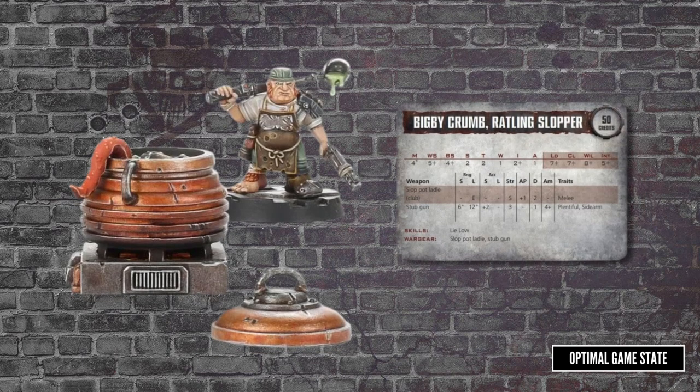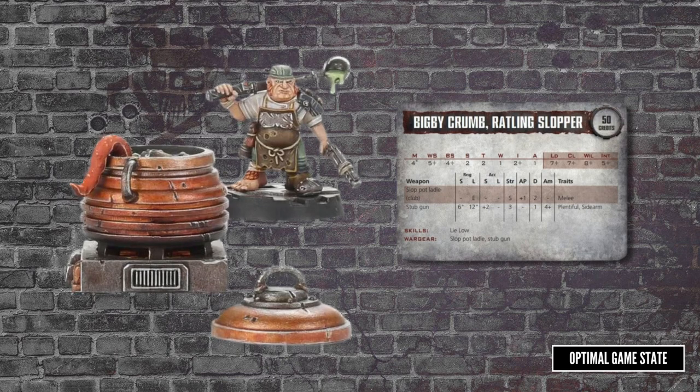Bigby Crumb is the special character Slopper, and like Dr. Arachnos, he will get stuck in for a fight.